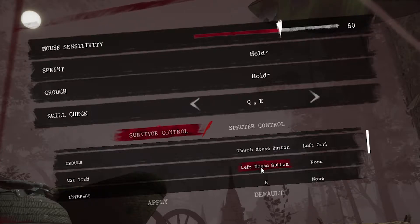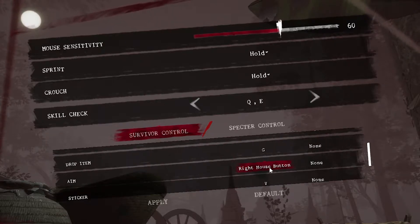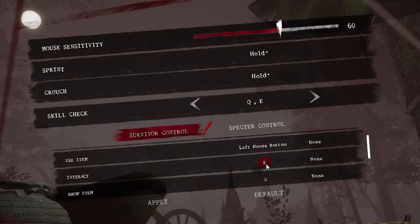To use an item you use your left mouse button. To interact with anything you use E. To drop an item you use G. To aim when you have an item that's more long distance you right click. And to use your stickers you can use V. That's everything listed here.